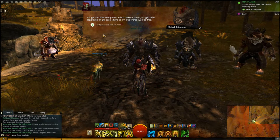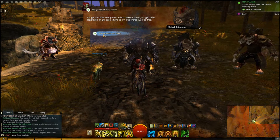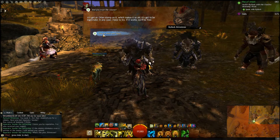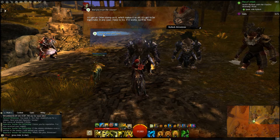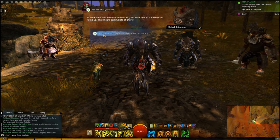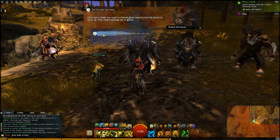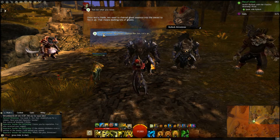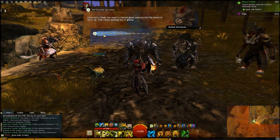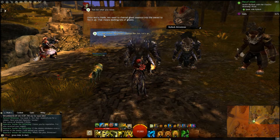And you trust the source? It's got an Orion stamp on it, which makes it so old it's got to be legitimate. In any case, I have to try. If it works, we'll be free. Tell me what you need. Once we're inside, we need to channel ghost essence into the sword to fire it up — that means slashing lots of ghosts. So high stakes, big danger. Sounds like fun. Let's go.